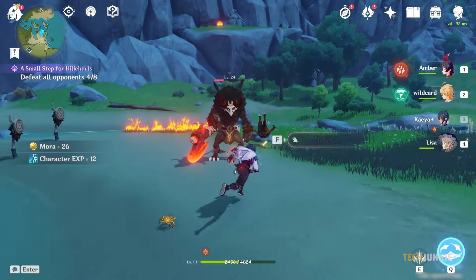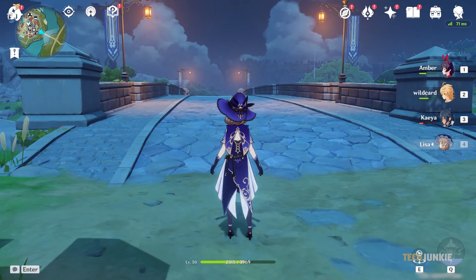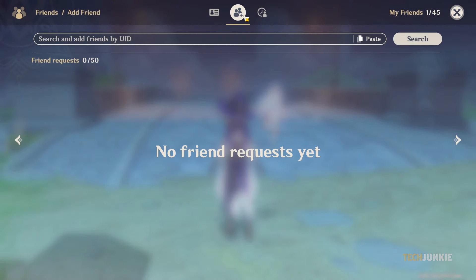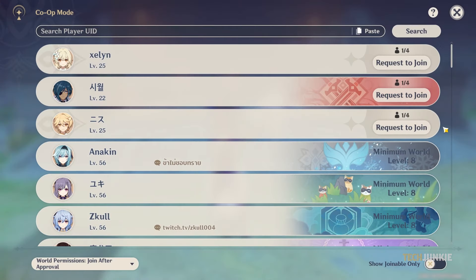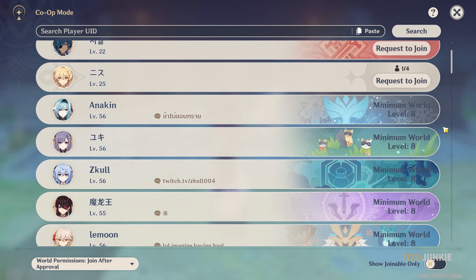Right after you hit AR-16, the game will let you know that the mode is unlocked. To start, you'll need to add friends and get friends to add you in the game via your UID number. This can be found in the game menu, underneath your character icon. Once you've got your friends' UID numbers, open your game menu and select Co-op Mode. From here, you'll see a list of currently active players. You can search for your friends using the search bar in the Co-op menu.